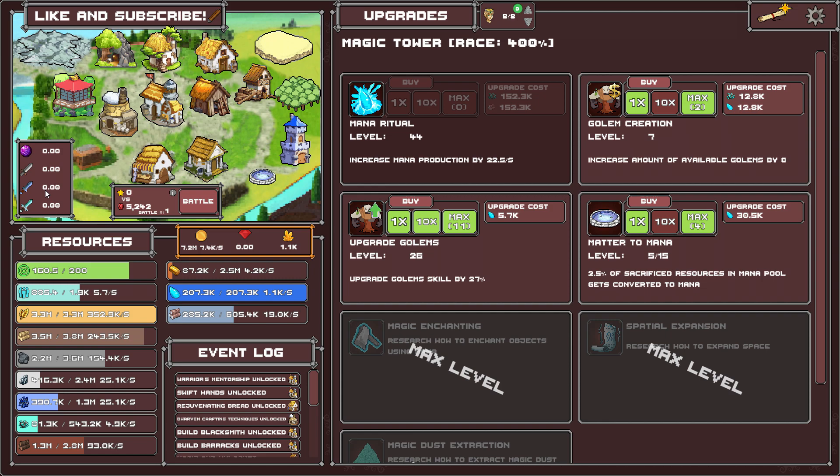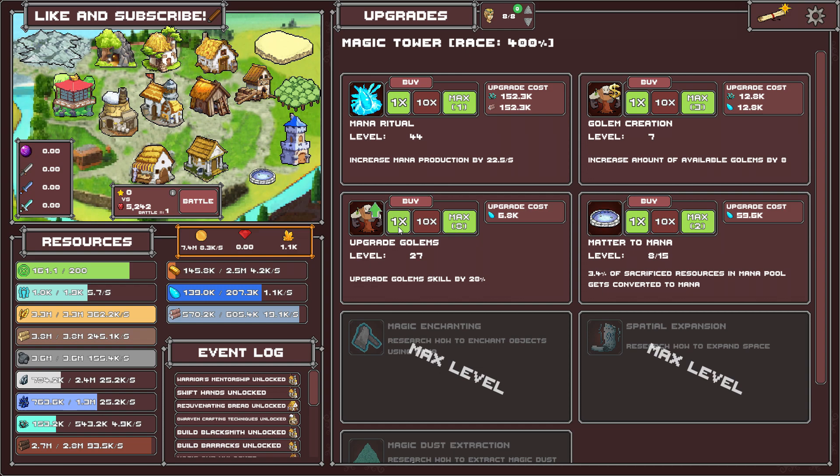How do I get those? Two point five percent of sacrifice resources in the mana pool gets converted to mana. And if I click on this — okay, so it costs mana to buy this. I can increase the golem skills if I want to — I think they are attributed.